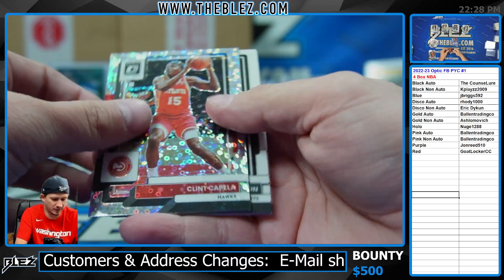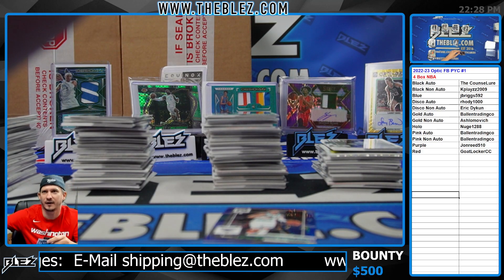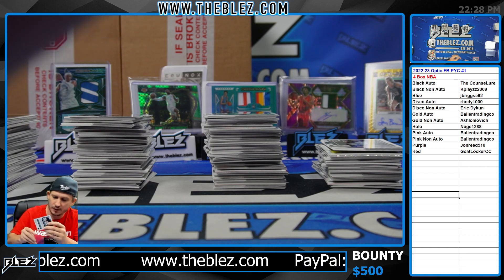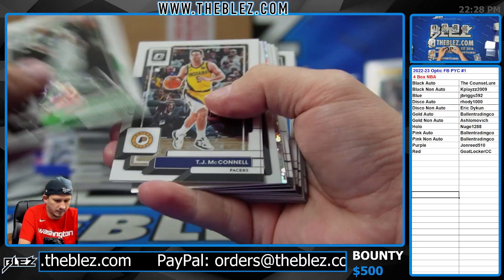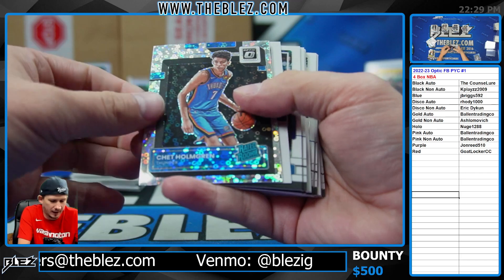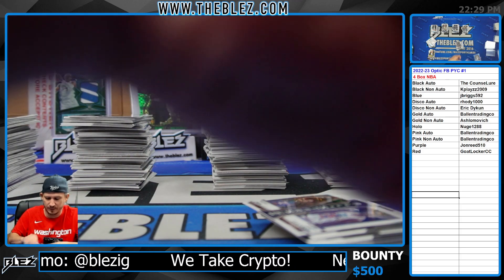I hit you a base and then the next break — I was happy to pull that for J, obviously, but when I looked up and saw you didn't have them I was like, damn. I'm happy for him but I knew you'd been wanting it. I'm glad you were able to obtain it though. I got you a nice base in the one before that at least. Tomorrow he'll probably lurk in the chat. How about a Chet disco — non-auto — nice Eric! Very nice disco, we'll take that. That was a cheaper spot too.